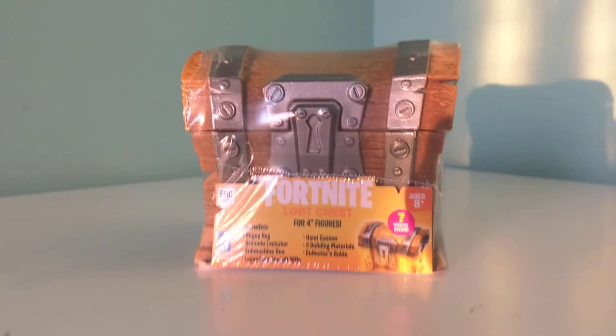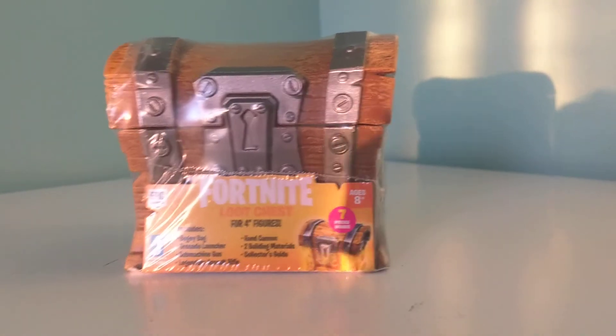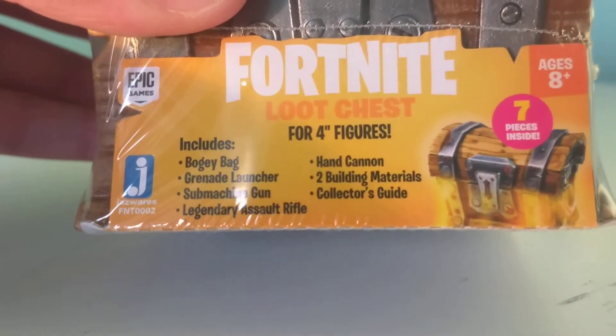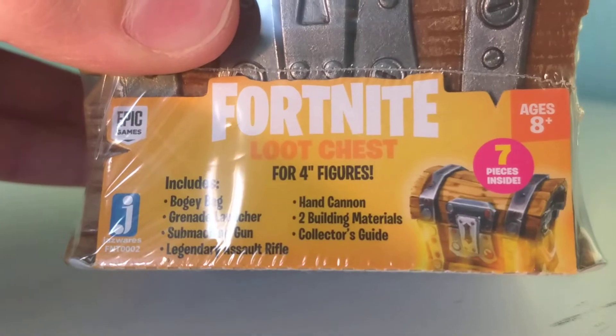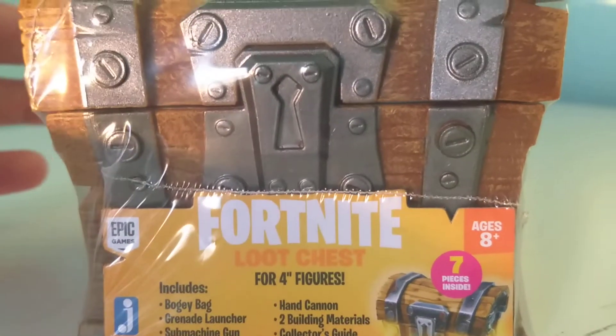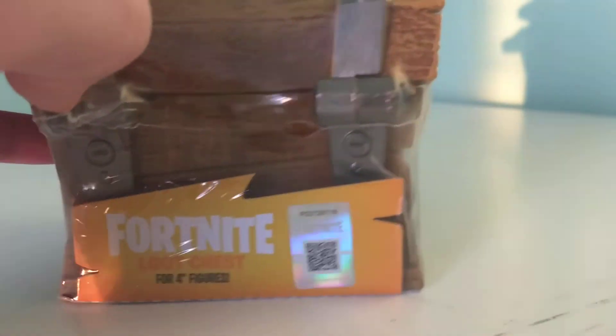I really don't know what it is yet, but of course it's from Fortnite. It's a chest — we can get basically weapons and stuff. You can even see the weapon selections are: boogie bag, grenade launcher, submachine gun, scar, deagle, two building materials, and there's a collector's guide. It looks pretty cool — it's just wrapped in a plastic case, so it shouldn't be too hard to open.